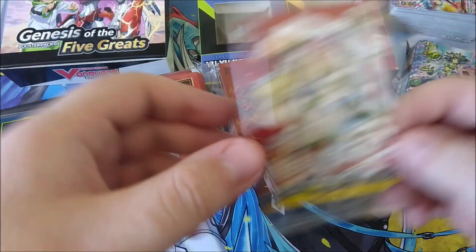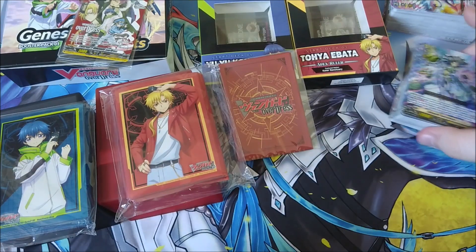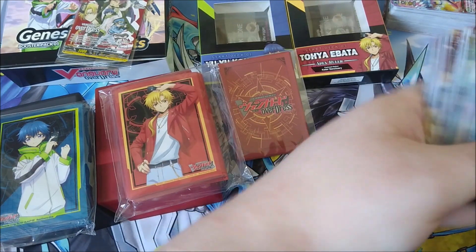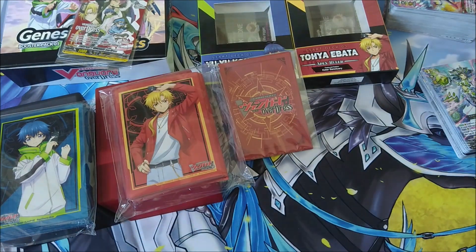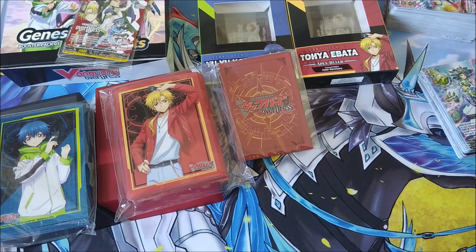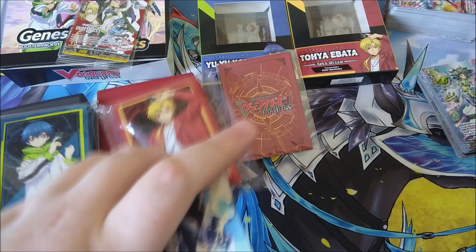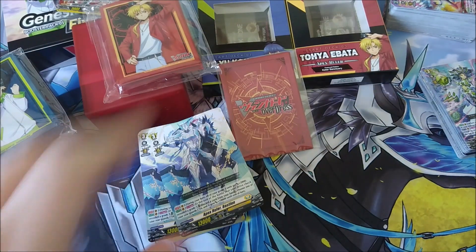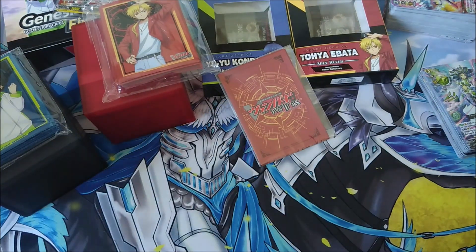The decks have the promo, the sleeves, and the foils for the rares I'm not currently using — those are my trade bait items. I'm using my Toya and UU sleeves for each respective deck. I also went out of my way to get the foil versions of Bastion's cards, so I picked up multiples of the trial deck — which means I now have a massive pile of Bastion start deck stuff.